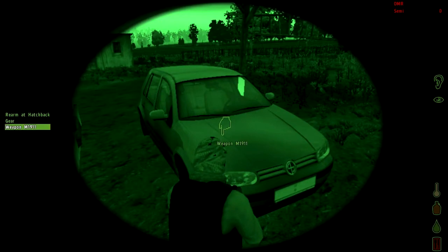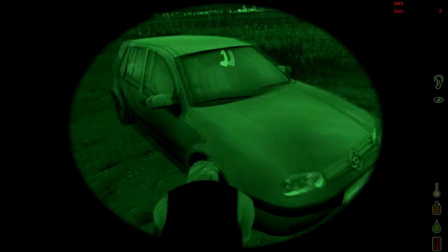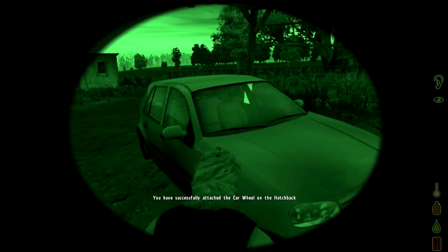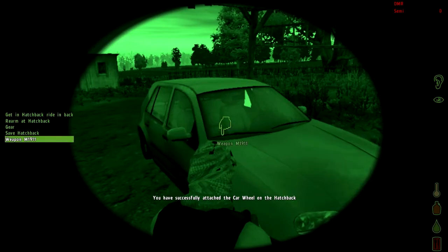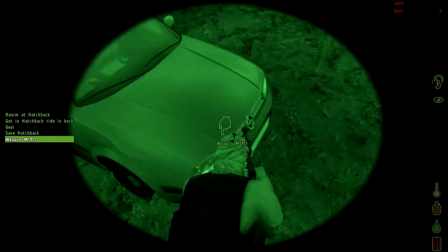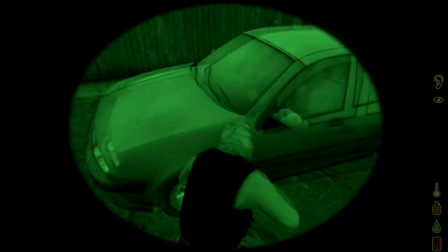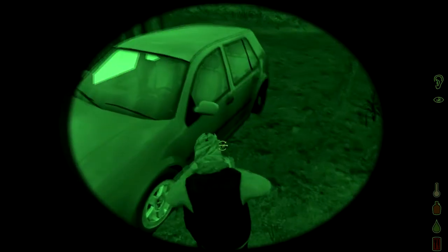It looks like somebody has been trying to repair this and maybe logged out. What I'm going to do is attach these four wheels. You don't need a toolbox to attach wheels — just get the wheel in your inventory, scroll around the car until you find where it says 'Repair Wheel', then hit repair wheel.